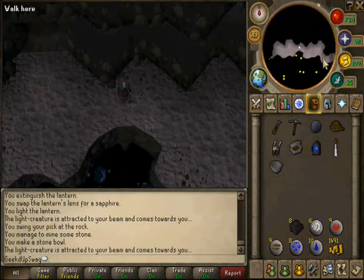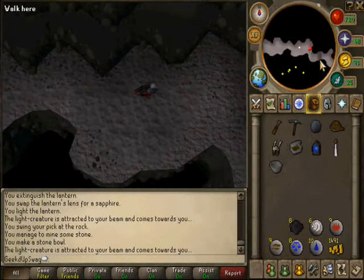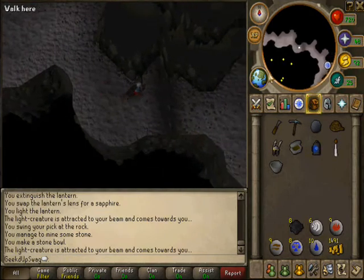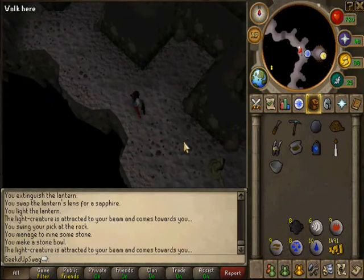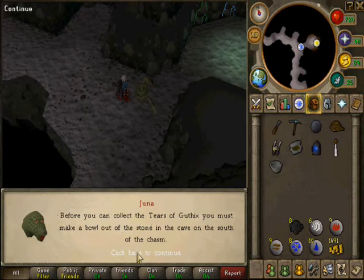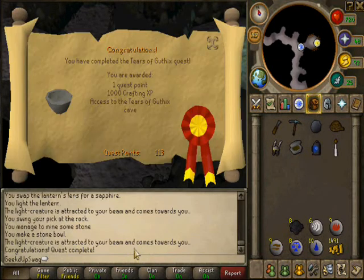It almost looked like I fell down right there. Anyway, make your way back to Juna and speak to her. Quest complete! One quest point, 1,000 crafting experience, and access to the Tears of Guthix Cave.